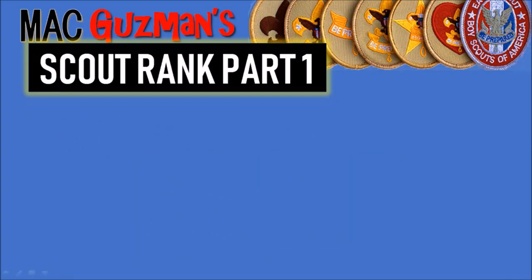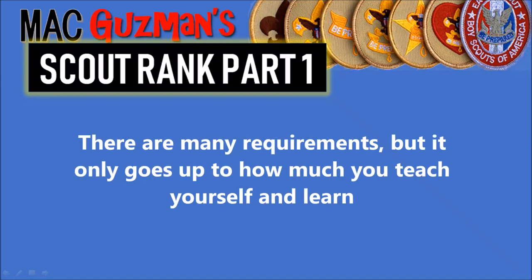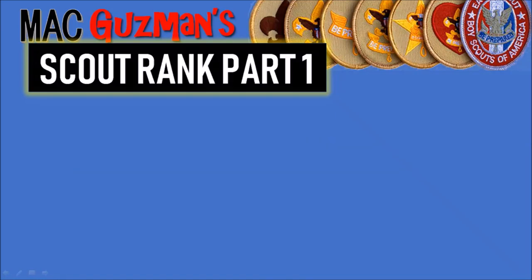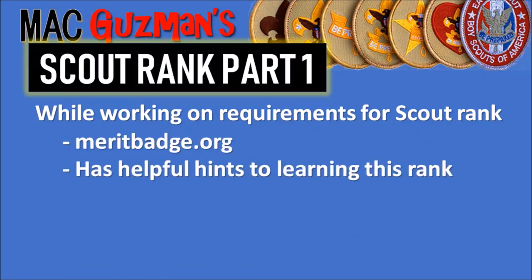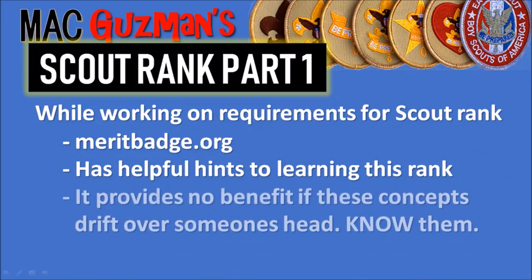So that covers the first requirement of the Scout rank. There are seven requirements in total — as of 2019 — but numbers one and two have multiple sub-parts, as you can tell from this video. Number one had seven things, and number two has about four. That's how the requirements are structured: one requirement with subcategories. While working on Scout rank requirements, I recommend looking at meritbadge.org — it's a really helpful site where you can find the requirements and helpful tips for learning the Scout rank.